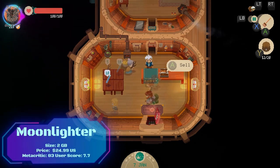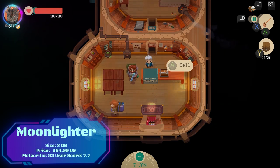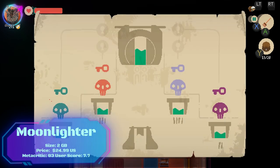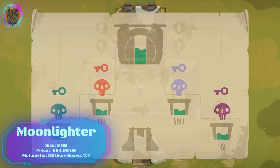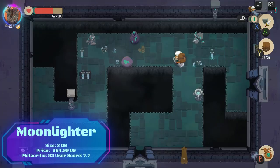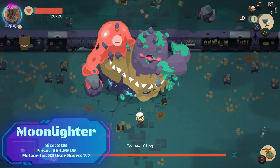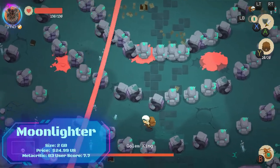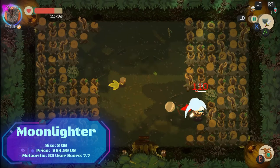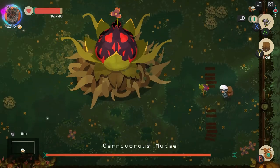Moonlighter is a charming action RPG where you play as Will, a shopkeeper who dreams of becoming a hero. By day, you run your shop in the town of Rienica, buying and selling goods from the dungeons you explore at night. By night, you explore procedurally generated dungeons, battling enemies and collecting loot to sell in your shop. As you progress, you'll be able to upgrade your gear, your shop and even your town. Moonlighter is a fun and addictive game that combines the best of both action RPGs and shopkeeping sims — a must-have on your Switch.